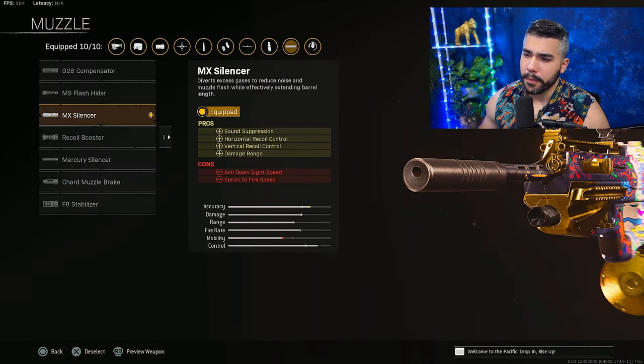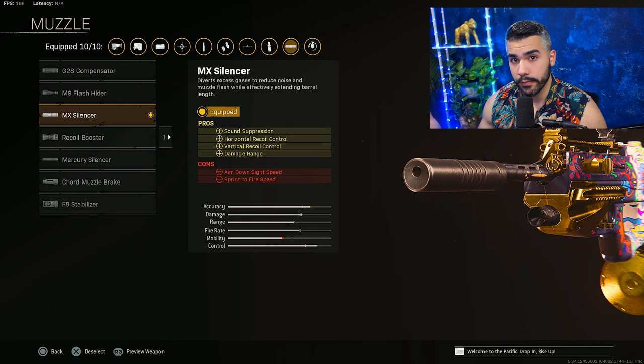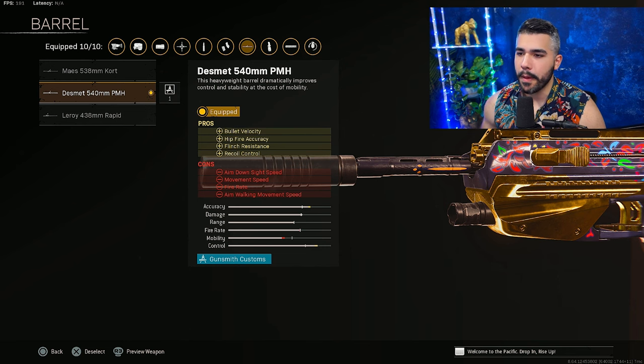For the first attachment, we're going to be rocking the MX Silencer — extra damage range and recoil control is a given. For the next attachment, we're going to be running the Desmit 540 MMPMH. This gives you bullet velocity, recoil control, flange resistance, and hit fire. It's overall the best attachment to use as a main AR.